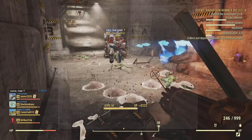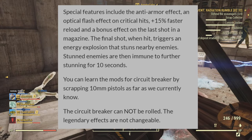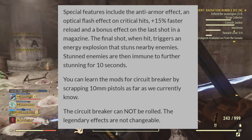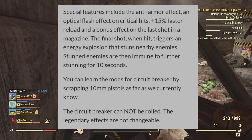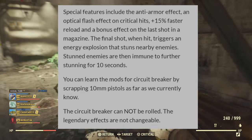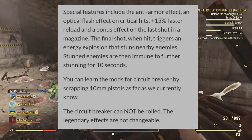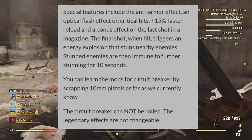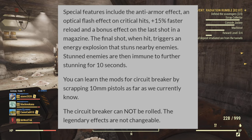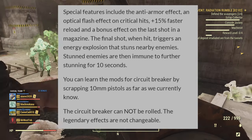Special features include the anti-armor effect, so it is an anti-armor weapon. There's an optimal flash effect on critical hits, plus 15% faster reload, and a bonus effect on the last shot in a magazine. The final shot triggers an energy explosion that stuns nearby enemies. Stunned enemies are then immune to further stunning for 10 seconds. You can learn the mods for the Circuit Breaker by scrapping 10mm pistols, just like with regular weapons.